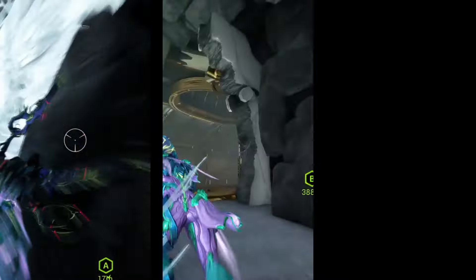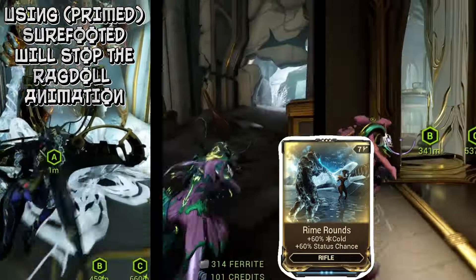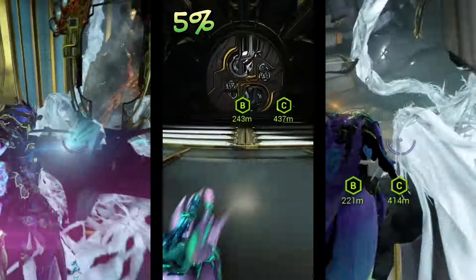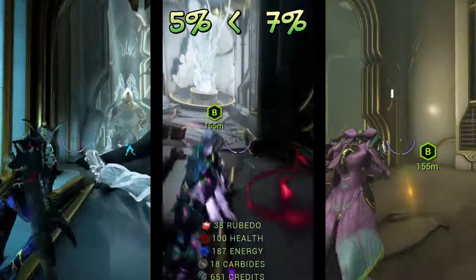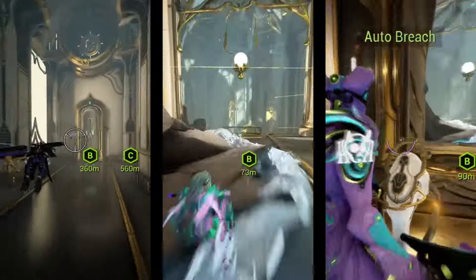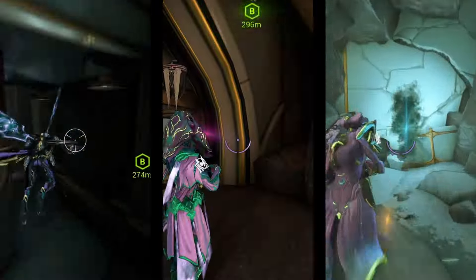Why would you want to do this mission? It's for Rhyme Rounds — an extremely rare mod that only has about a 5% drop chance from completing all three vaults in a tier 2 spy mission, or about 7% chance from the Lua spy mission, which is why it's better to farm it on Lua, the most complicated spy mission in the Origin system. It's rare enough that it's actually worth some platinum, usually around 25 to 35.